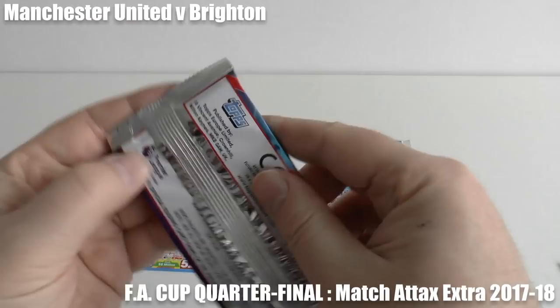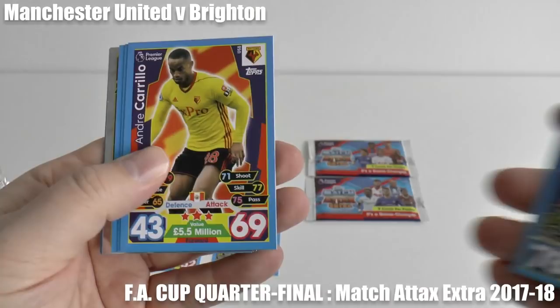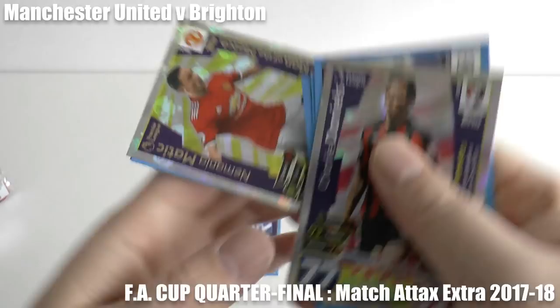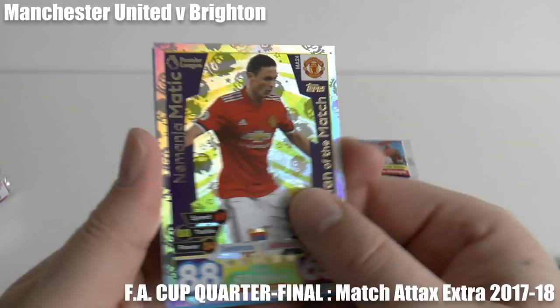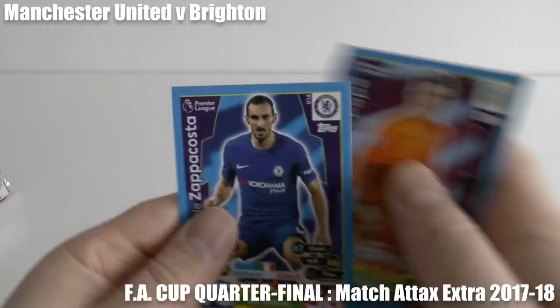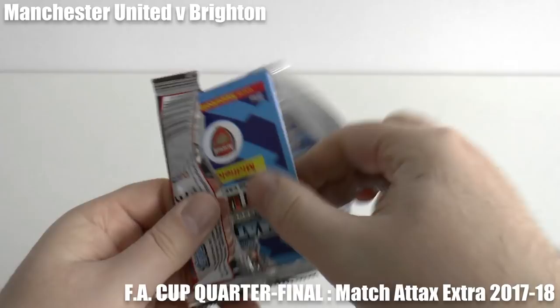No score from that pack. On to the pack before half-time. And some Spurs players in there — keep a look out for those Manchester United and Brighton and Hove Albion players. Manchester United have turned the game around through Nemanja Matic, man of the match card. So the score now stands at Manchester United 2, Brighton 1, and that is in fact the half-time score as we move on to the second half.